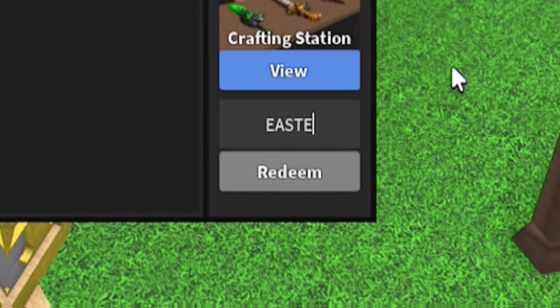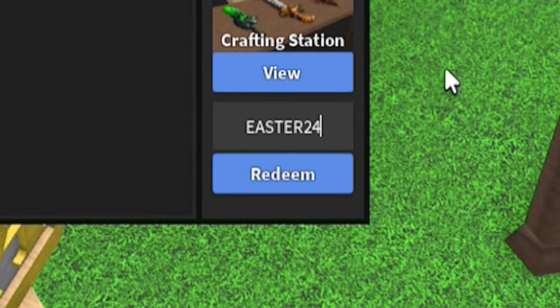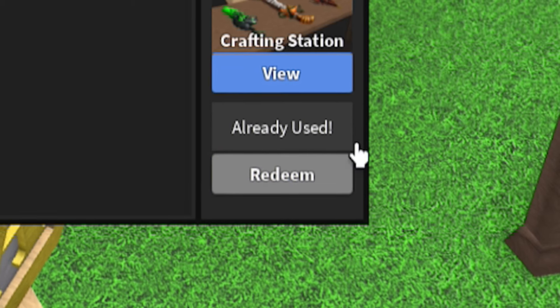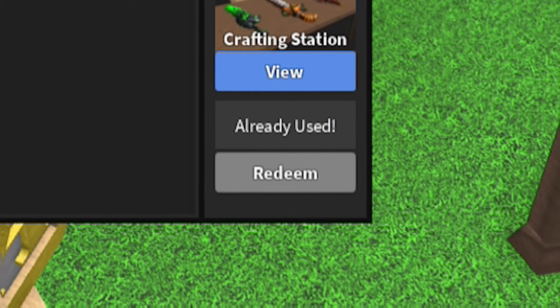The first code today will be 'easter24' — that's E-A-S-T-E-R-2-4. Click on redeem, guys — that'll give us some nice rewards.